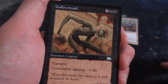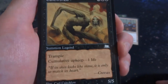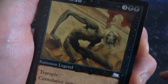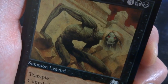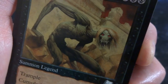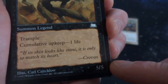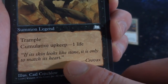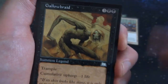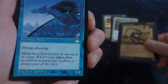Next card is Galabriad. 3 and 2 black. Trample. Cumulative upkeep of 1 life. It's a 5-5. This is probably the rare — a summon legend. Never seen this one before. Creepy-looking zombie guy but with nice golden hair. He's just hanging out in the rubble of this fallen building. Flavor text says: 'If its skin looks like stone, it's only to match its heart.' Cumulative upkeep of 1 life per turn. It's a 5-5 for 5 mana with trample. That's probably the rare.